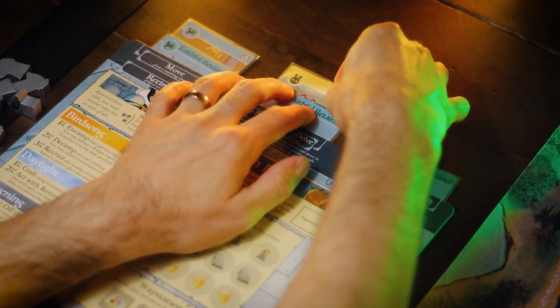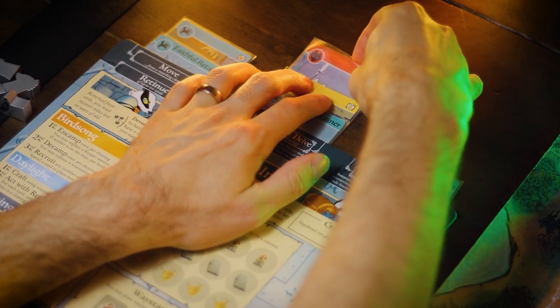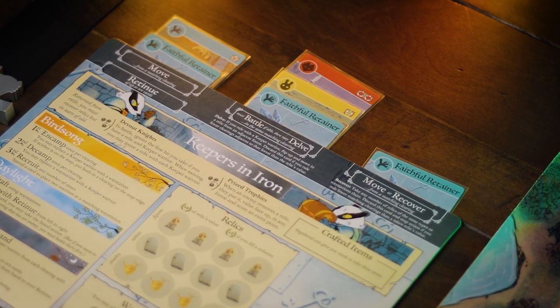Now if you have wild cards, these are definitely going to be your highest priority and you're going to want to get at least one extra one in your move column so that you have two wild moves. Move doesn't really have any fear of losing a card in that section of the retinue, so putting a wild in there straight off the bat is a great idea in order to have a lot of good early movement opportunities.